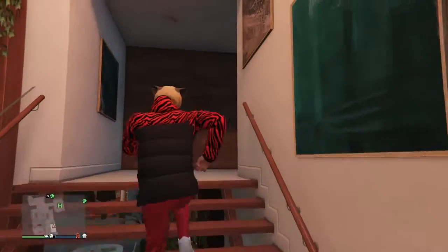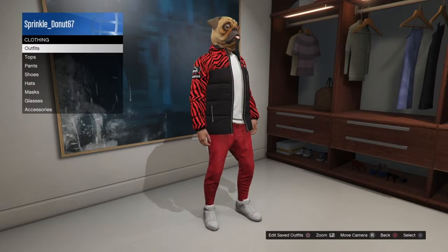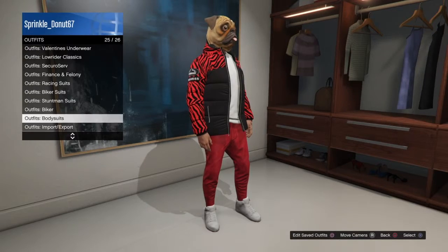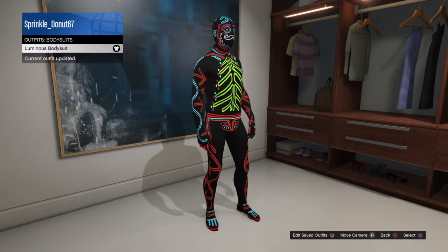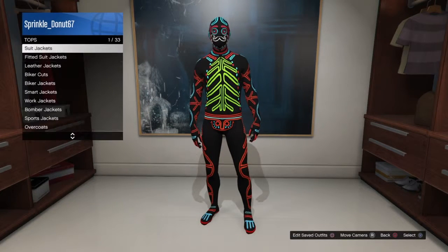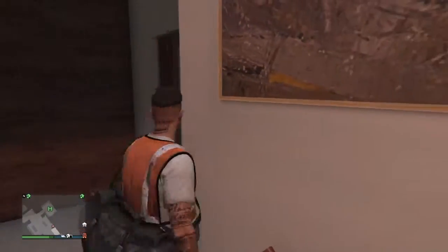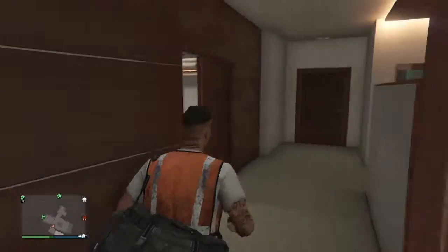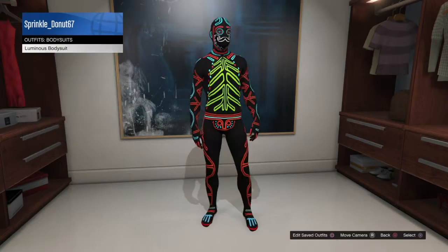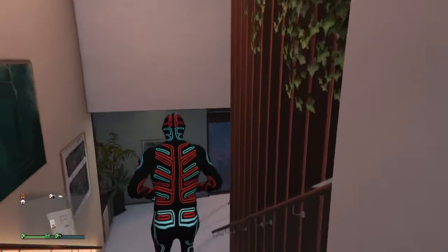The next glitch is how to get the new bodysuit mask onto any outfit. You can't do this just regularly. What you want to do is go to the bodysuit, put on any bodysuit that you have - I have the luminous bodysuit. Once you have the outfit that you want on, save it and then put back on the bodysuit.